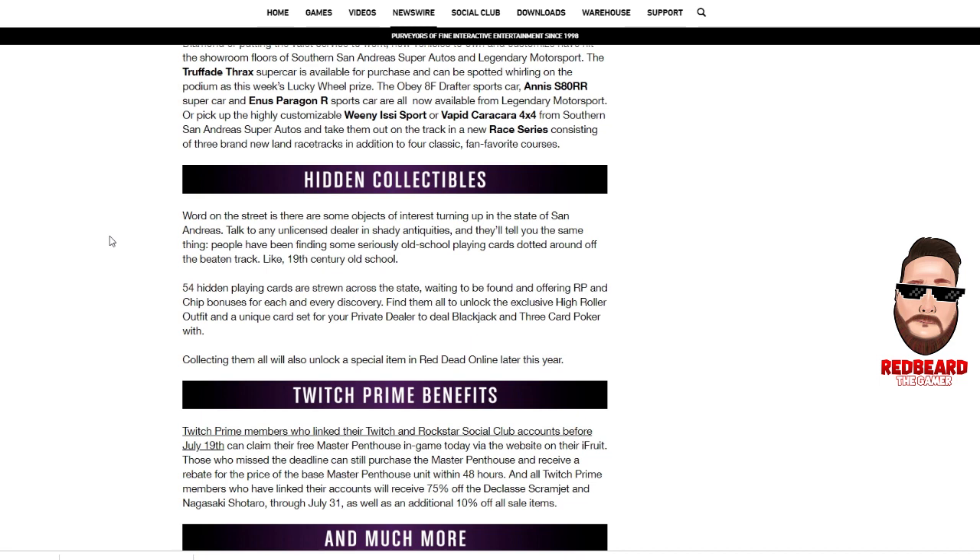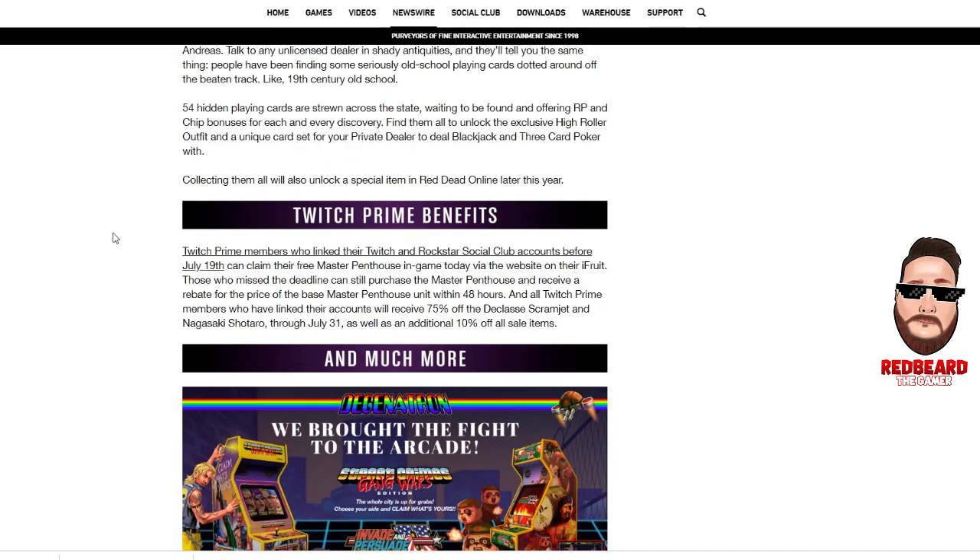Out in the street there are some objects of interest turning up in the state of San Andreas — old playing cards. There are going to be 54 hidden playing cards all throughout the state, and when you find them you get RP and chip bonuses for each one you discover. Find them all to unlock the exclusive High Roller outfit, a unique card set for your private dealer to deal blackjack and three card poker with, and collecting them all will also unlock a special item to be revealed online later this year.